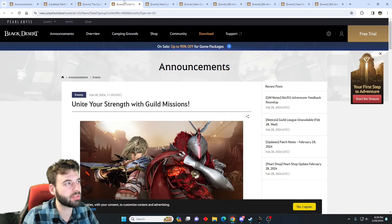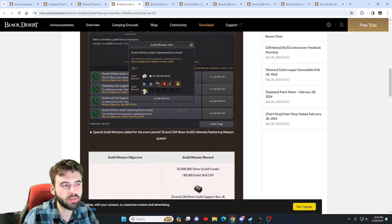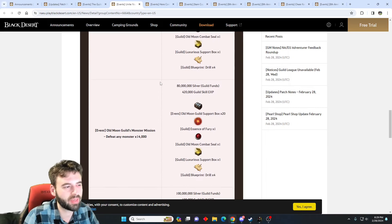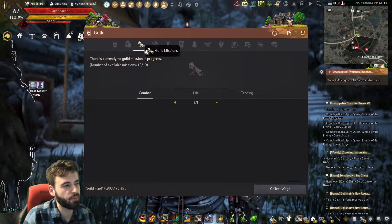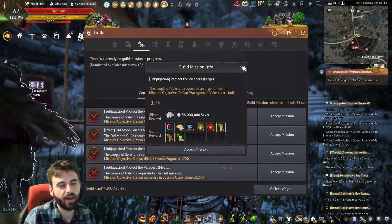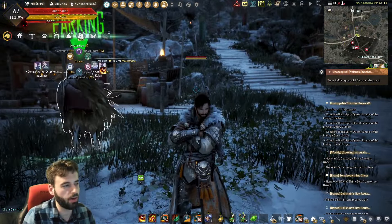The reason you're going to want to do that is because our next two events are themed around guilds. First there's a guild mission event where you're going to want to knock out as many guild missions as you can for some nice bonus rewards for the guild. If you haven't been doing guild missions or don't know what they are, it is the G key on the keyboard, and then you have the guild mission tab right here.